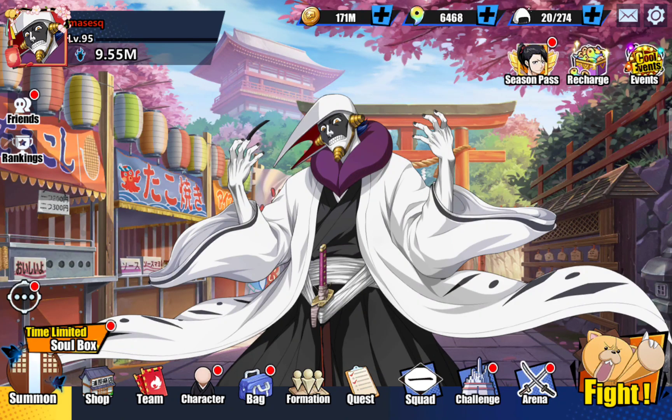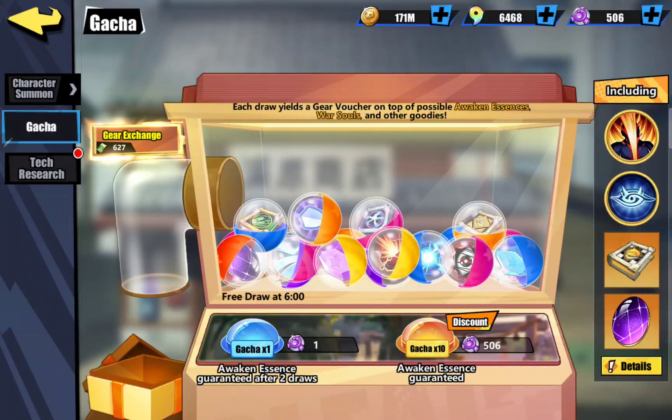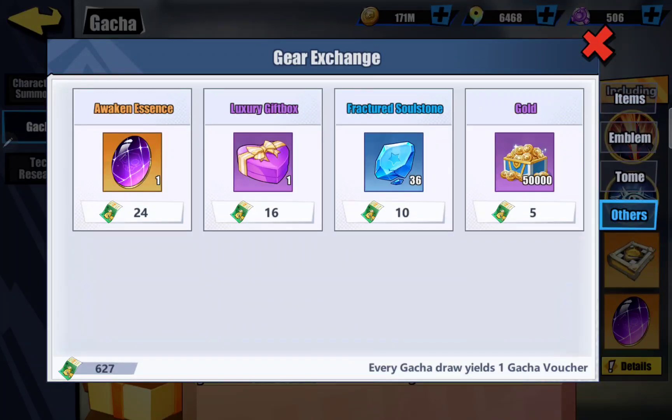Under summons, the obvious one: under your gacha, if you're doing your free one each day, once you go through 10 pulls you get a free one, and if you pull 10 you are guaranteed an Awaken Essence. So even if you're free to play, hit that free one every day. Also, if you're acquiring your guild exchange points, they have Awaken Essence in there for 24 tickets — another great place to get them.